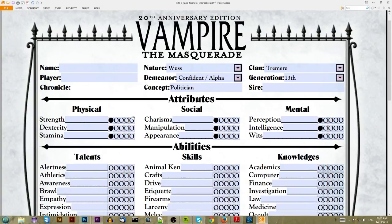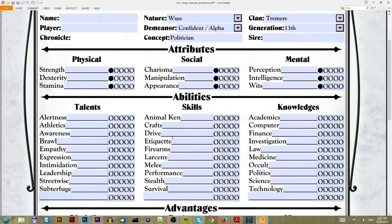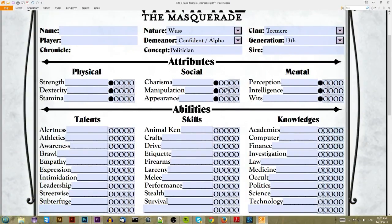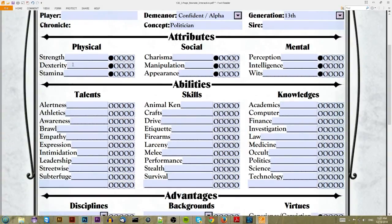The next thing up is the attributes. These stats have a large impact on your character's actual performance inside the game — more so than talents, skills, and knowledges — because there are nine attributes, and there are quite a ton of skills, knowledges, and talents, plus you can make up your own. In the non-core books there are probably a lot more. That's why you get fewer points to spend on attributes than you do on abilities.